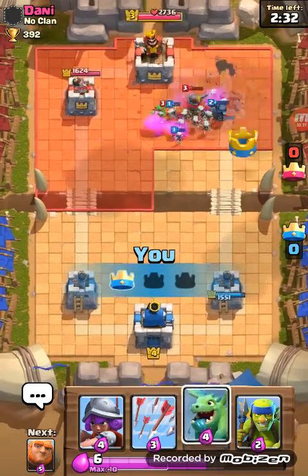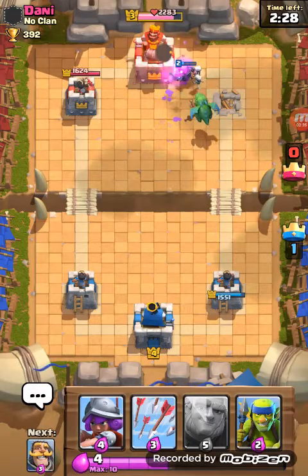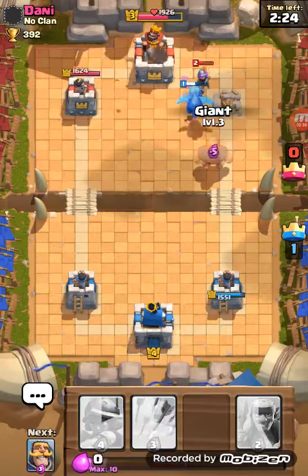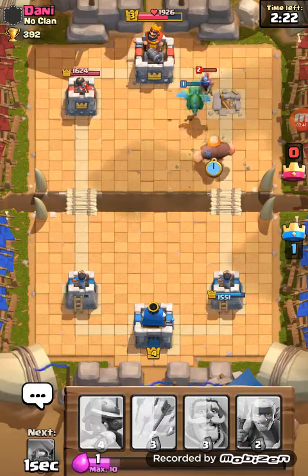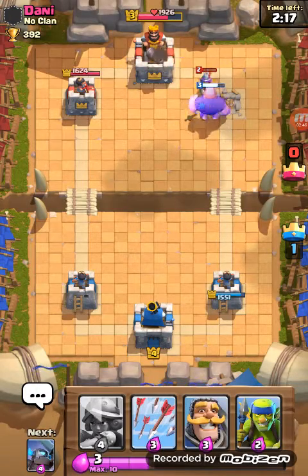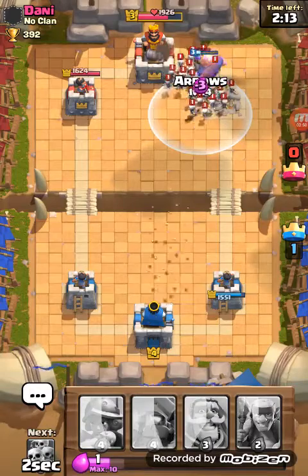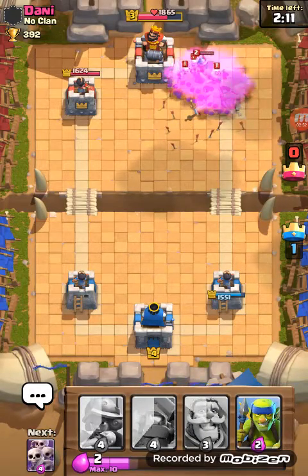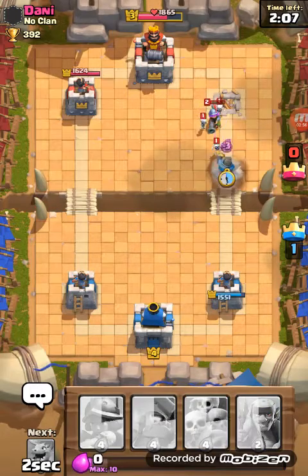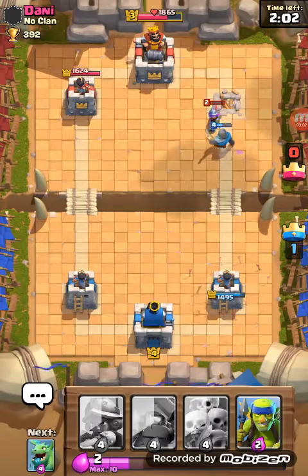Yes, we got his tower! Now we're gonna go for his second tower which should be easy. We're gonna send down a giant. The musketeer almost died there, that was close. Come on — yes, I got most of the skeleton army!